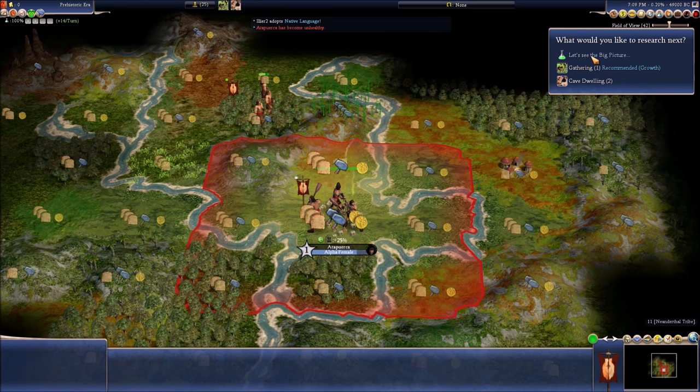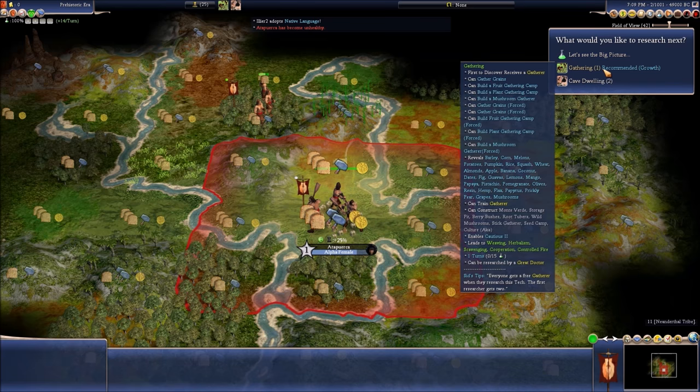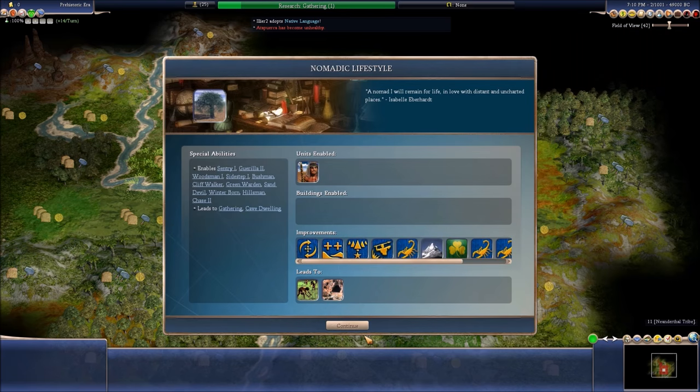Now let's see the big picture. Gathering or cooperation — there's childcare huts, wet nurses, which decrease disease and increase education. Wet nurse hut will help with health a lot. Gathering gives us the gatherer, which is the first worker unit type. You need that to actually work any of the tiles, so I think we're going to go for gatherer first.